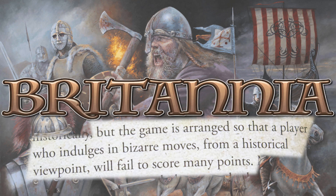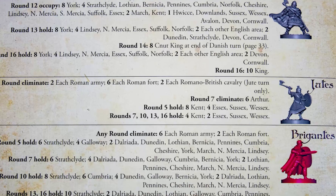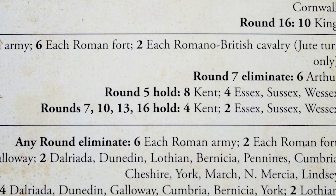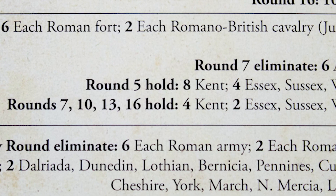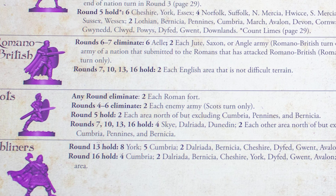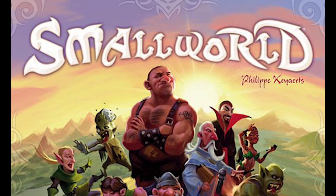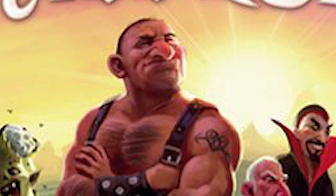However, Britannia adheres quite rigidly to its view of history. This note in the rulebook explains the inherent scripting in the game. Not only are the invasions timed the same way each game, the scoring system is incredibly detailed and restrictive. The Jutes will always hit Kent because they score more points for Kent than anywhere else. So while Britannia retells British history, that's also its weakness — there is no alternative future where the Scots leave Scotland.